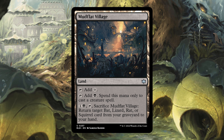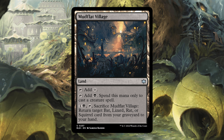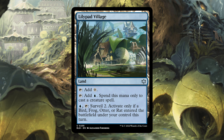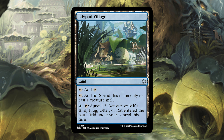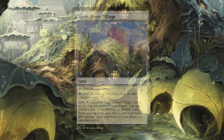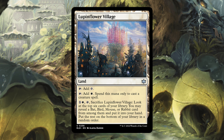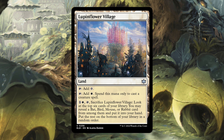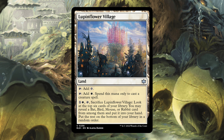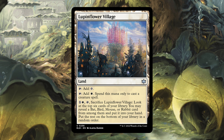Mudflat Village is one and a black tap — sacrifice this, return target bat, lizard, rat, or squirrel from your graveyard to your hand. Honestly, a pretty nice recursion piece that's also a land. Lillipad Village, blue and tap, surveil two, activate only if a bird, frog, otter, or rat entered the battlefield under your control this turn. And then Lupinflower Village, one and a white tap — sacrifice it, look at the top six cards of your library, you may reveal a bat, bird, mouse, or rabbit card from among them, put it in your hand, put the rest on the bottom in random order. Very cool cycle — all uncommon, a lot of really fun things we can do with these.